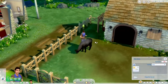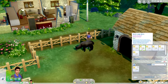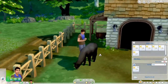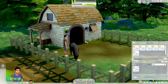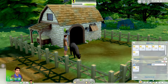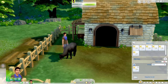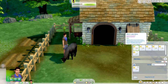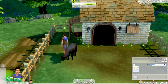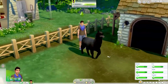The only downside about this mod is that it gives you white llama wool, and it does not matter which color you purchase. It does not matter whether you buy a black, a brown, or a white alpaca — it will always give you white llama wool. That is the only downside of this mod. The rest of this mod is amazing.